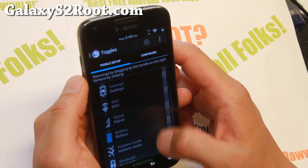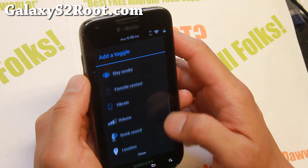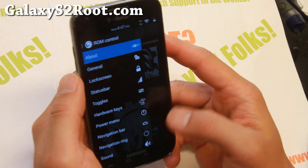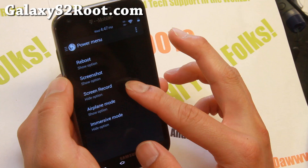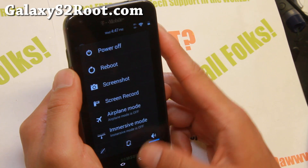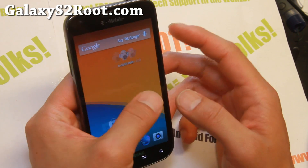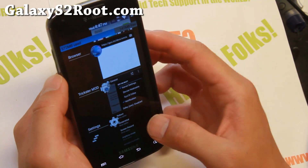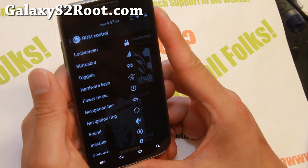You can add many toggles — USB Tether, NFC, immersive mode, and more. Under the power menu, you can enable screenshots, screen recording, and immersive mode. If you turn immersive mode on, you get full screen where the status bar disappears, making your screen slightly bigger — maybe around 20 extra pixels. It's a great way to reclaim a bit of screen space.